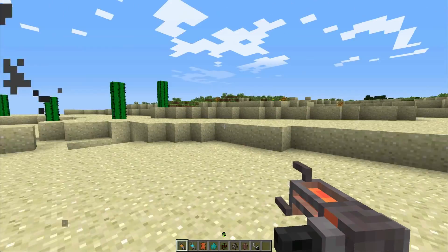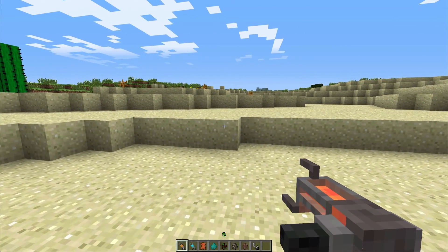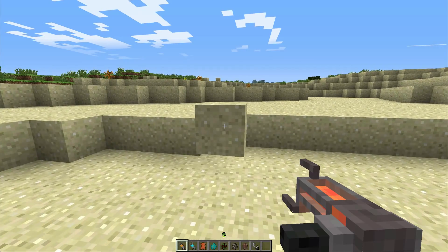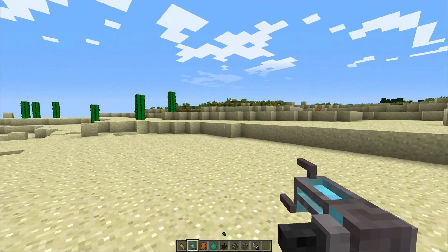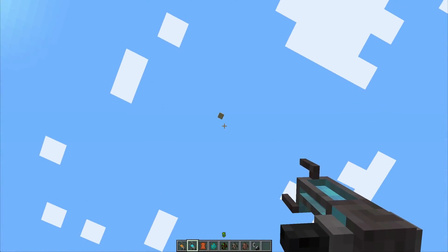So there is the gravity gun. As you can see if I stand back and try to right-click to pick this block up from here, it's not actually picking up — you need to keep it a bit closer. But with the supercharged one we can stand all the way back here and still pick it up and shoot it into the air.